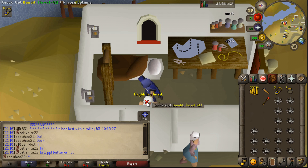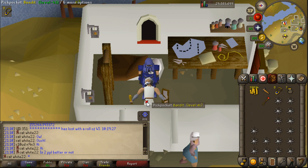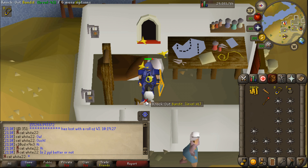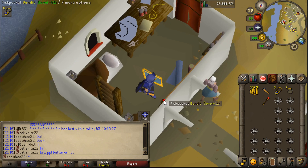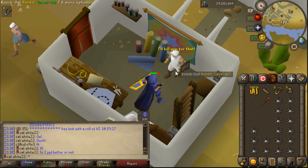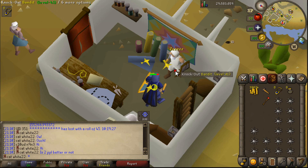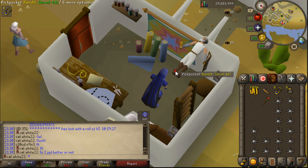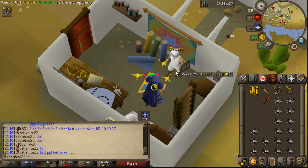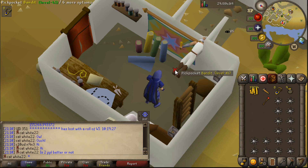You can get the maximum experience per hour if you just click constantly. Sometimes it will show the NPC as sleeping but they don't actually sleep — this is where problems occur. When they actually are sleeping, you can right-click and pickpocket for the full experience. However, OSBuddy sometimes thinks you still need to knock them out, so it just doesn't work. I initially thought it was going to be like Ardougne Knights where you can just lure them and spam pickpocket AFK the whole time, but it's not quite the same.